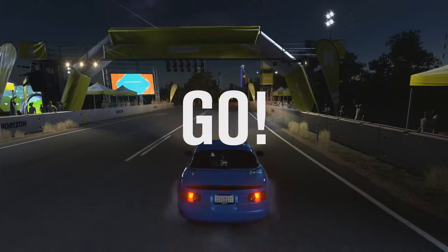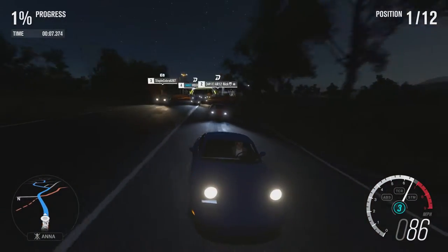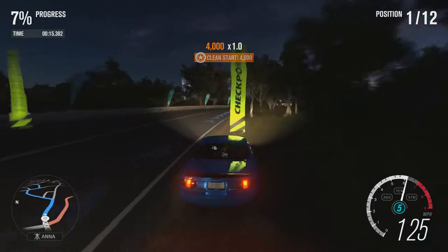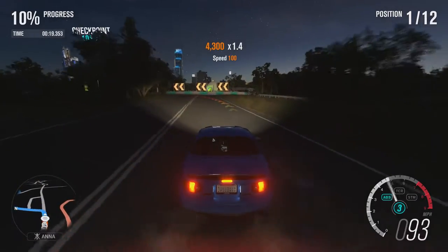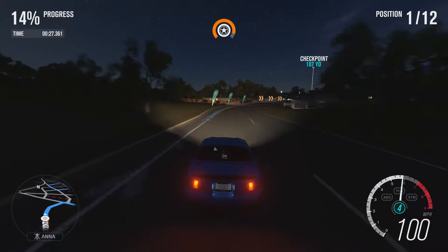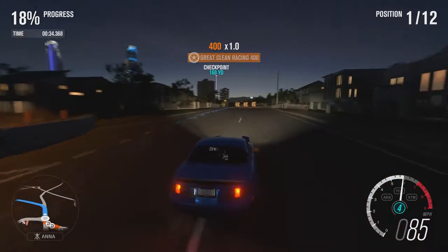Got a pretty good launch there but some wheelspin — you can expect that from a rear wheel drive car with some horsepower. Cut the corner a little bit but not much. Brakes are very good due to the upgraded race brakes. It's not the slowest car but it's not the fastest. I enjoy driving it — it's nice to have a chill car sometimes.